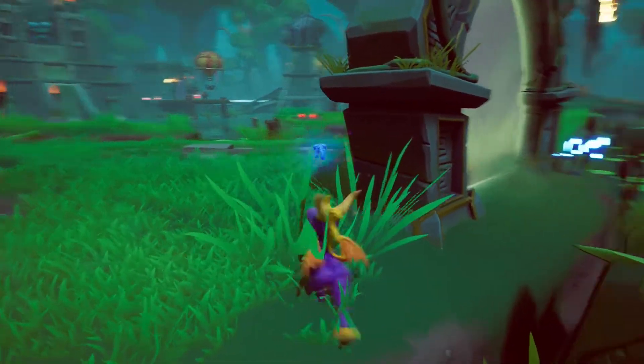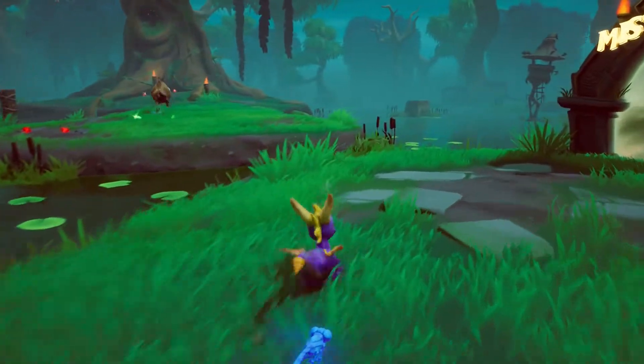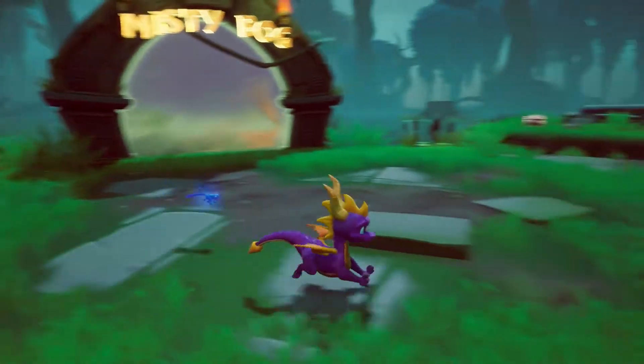After entering the world, just start exploring it. There are five glowing mushrooms in total that you'll need to find. They are a bluish purple color with a vibrant white glow.